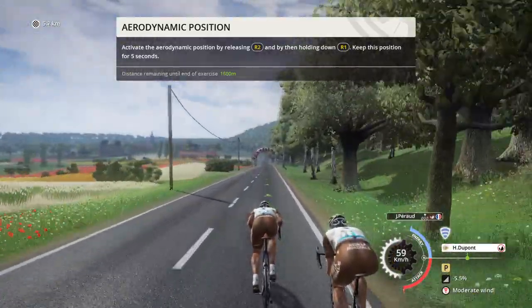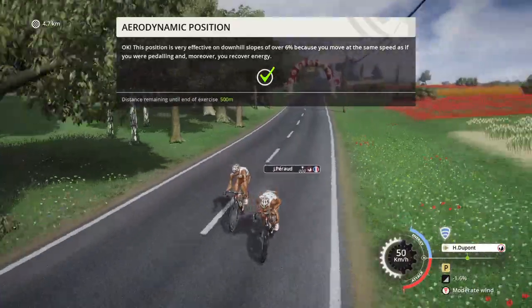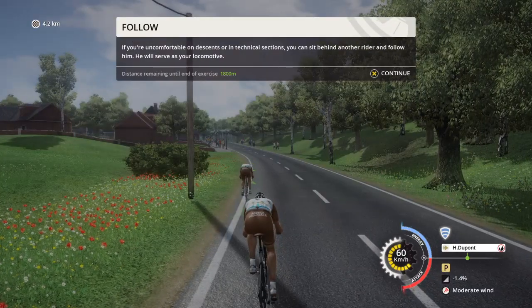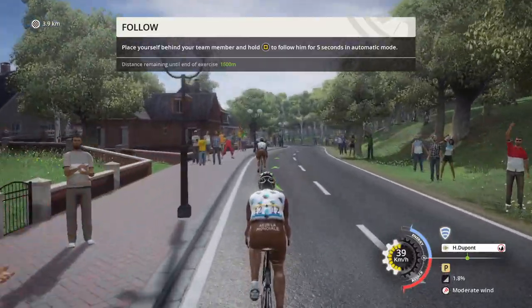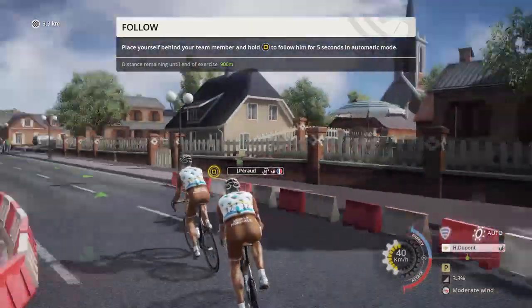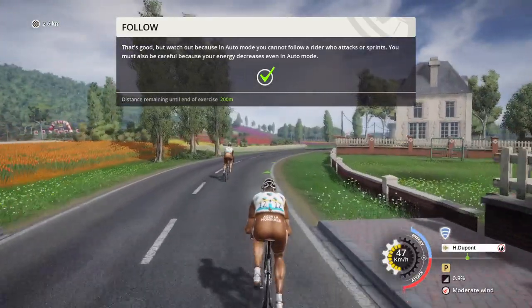This position is useful in a descent because it allows you to reduce your wind resistance and, therefore, to improve your protection when you're alone or at the head of a group. If you're uncomfortable on descents or in technical sections, you can sit behind another rider and follow him — he will serve as your locomotive. You must also be careful because your energy decreases even in auto mode.